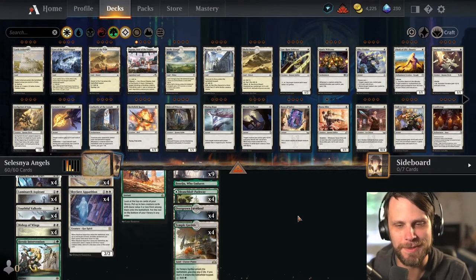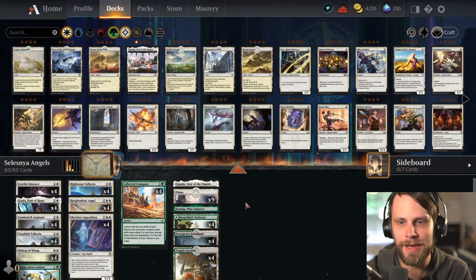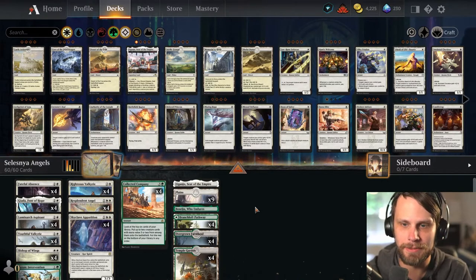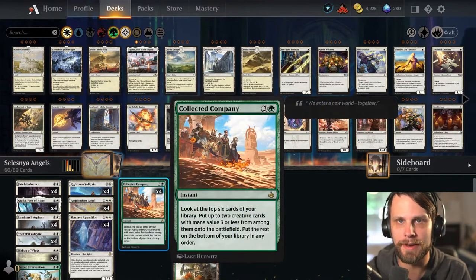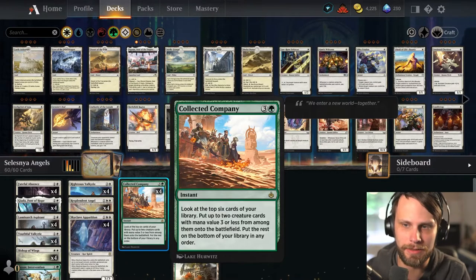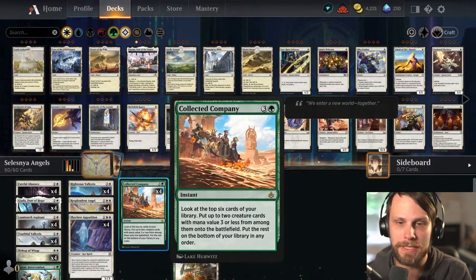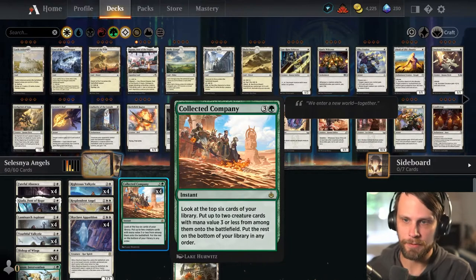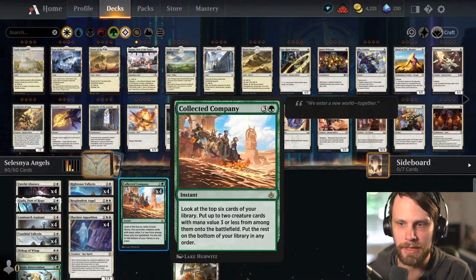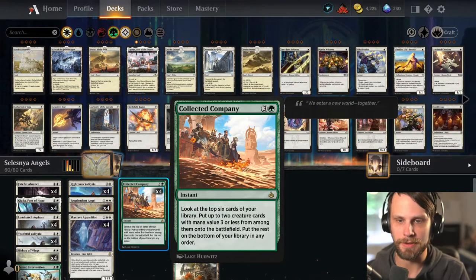This is a little bit of a spoiler if you go that route, but this is Selesnya Angels, and what's so nice about the Selesnya package in particular is that you do get access to Coco — Collected Company — being one of the best value cards in my opinion for a number of different formats, Explorer being one of them. Four mana instant speed.